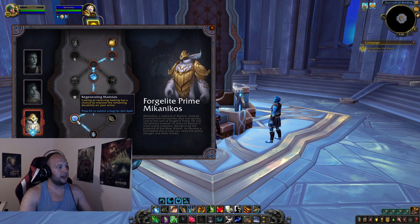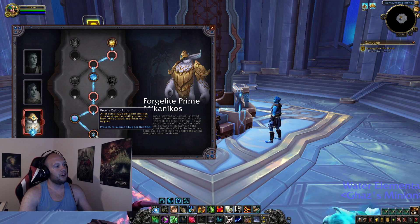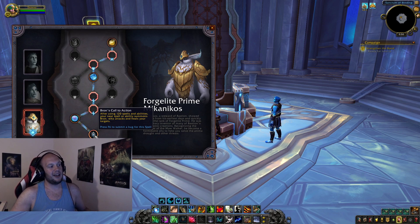Regenerating Materials: casting and receiving healing has a chance to improve remaining quality of crafting materials. Resilient Plumage: fall damage decreased by 20%, and after taking fall damage your fall damage is reduced by 0% for 30 seconds — you're not really taking fall damage. Bronze Call to Action: after using 120 spells and abilities, your next spell summons Brawn who attacks and heals your target. Even on a 1.5-second GCD that's close to 2 minutes, but you could get him at a critical moment when cooldowns are down. This is a solid pick for PvP — you might even be able to plan him to line up with trading cooldowns.